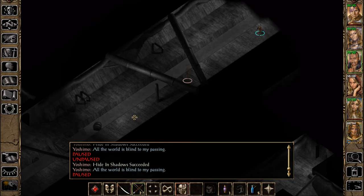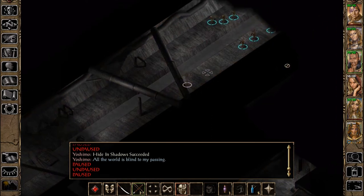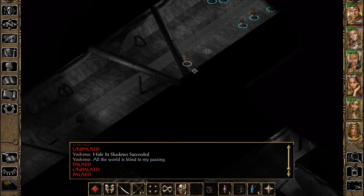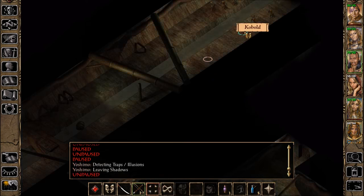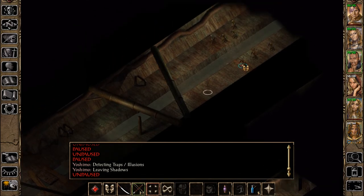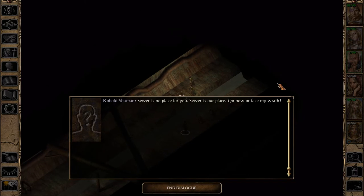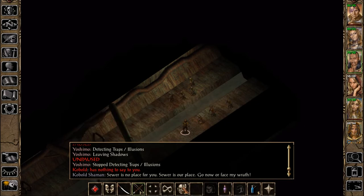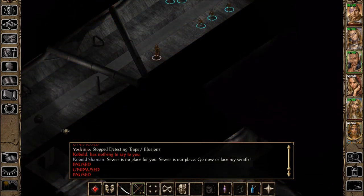There's a kobold — a whole bunch of kobolds. Are they friendly? A kobold shaman says: 'Sewer is no place for you. Sewer is our place. Go now or face my wrath.' Alright, we're going. What about this way?